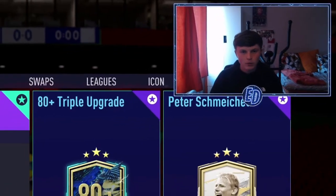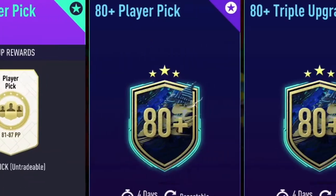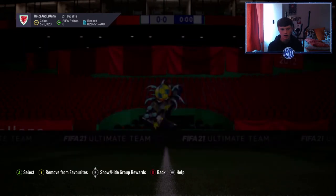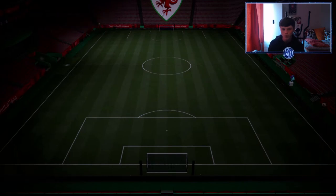Welcome back to the video. Today we have new player picks. EA released an 81 to 87 player pick which requires two rares and 11 golds in total.